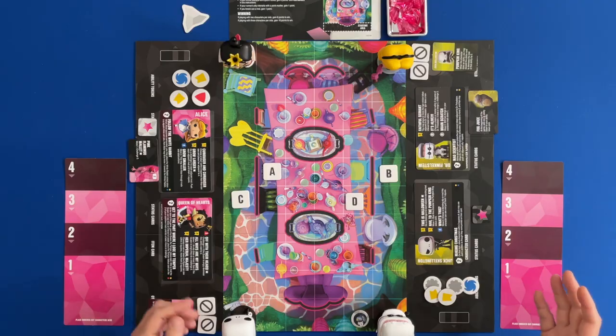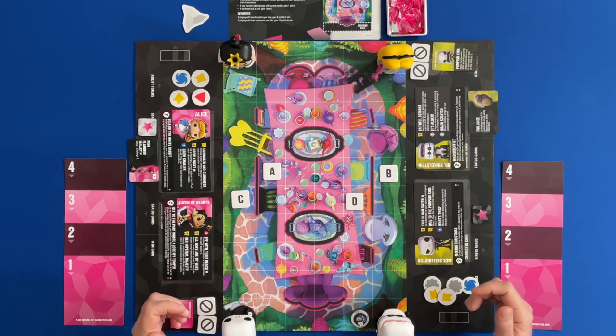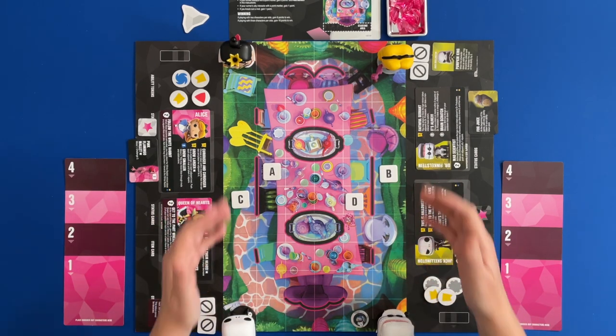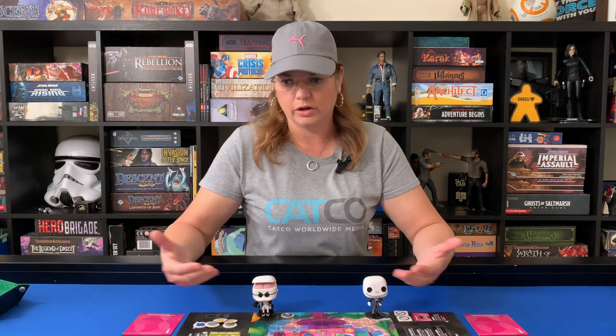For this run-through, we're going to have Alice and the Queen, which come from the Alice in Wonderland set, go against the Nightmare Before Christmas team, which is from another set. So I've mixed two sets together. I kept it simple because I'm trying to showcase Alice in Wonderland, but I figured why not show you how some of the Nightmare Before Christmas characters work since I have not done a run-through for those. There's a Game of Thrones run-through, a Wonder Woman, T-Rex, and Back to the Future run-through in the channel.